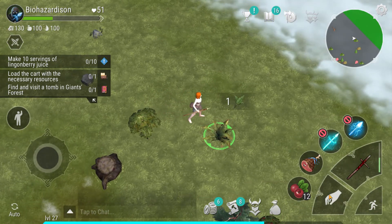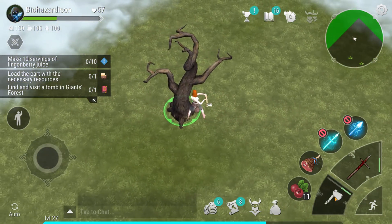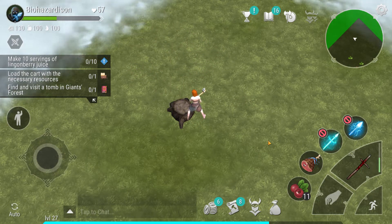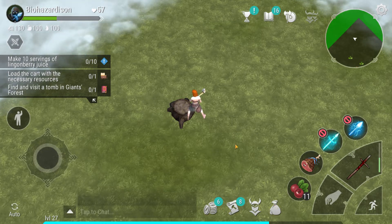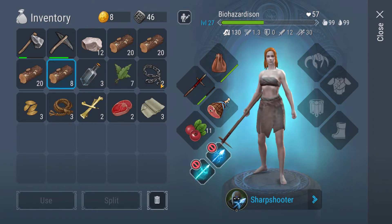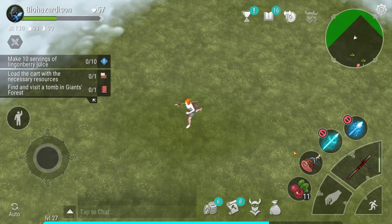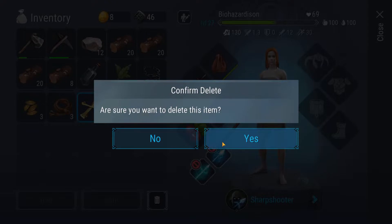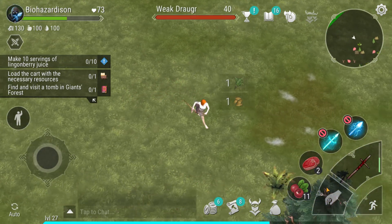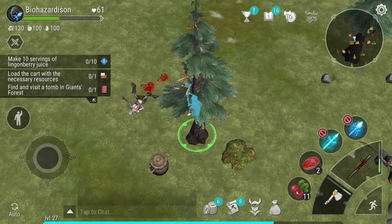We've got to use some of these berries to heal. I don't know if we have enough. Can we get rid of anything? I usually like getting rid of this for more space. Let's eat that and just put that there. We're not going to eat those but they're just good to have.